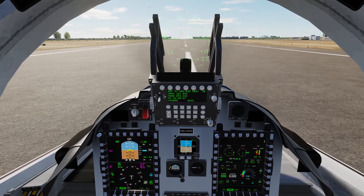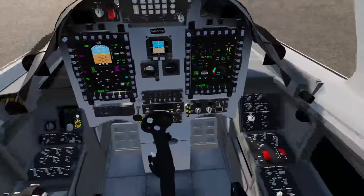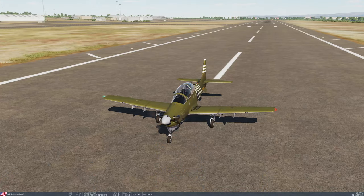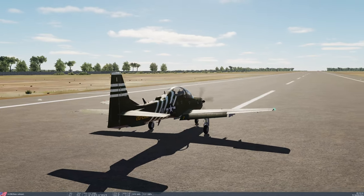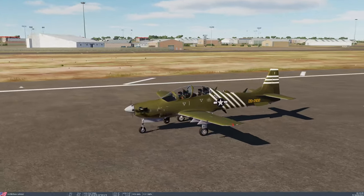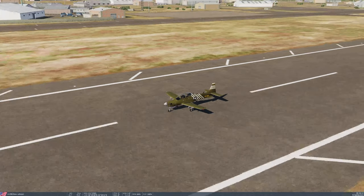Bringing it to a stop. We're on the ground — pull the parking brake on. There you go: the A29B Super Tucano from a chap I believe is called Luis Renault. I'll provide all the links in the show notes below. I hope you all enjoyed that. If you haven't already, please subscribe, like, and comment, and I'll see you all next time.